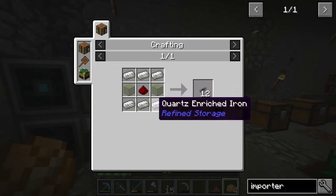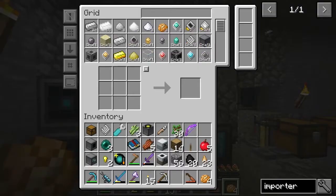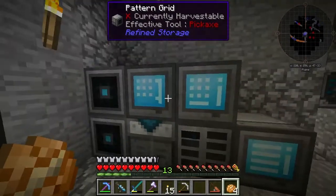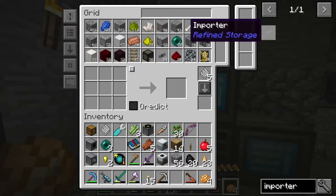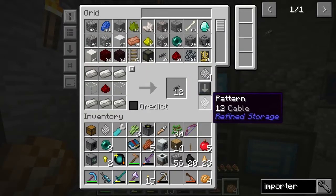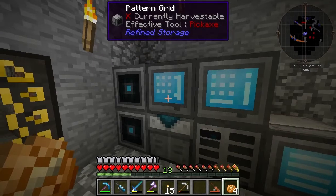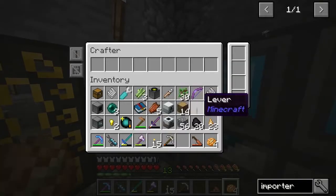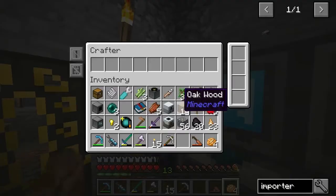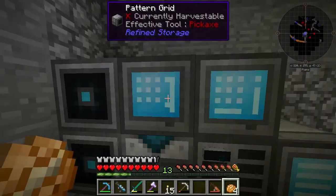Cable requires these items — pretty sure quartz and enriched iron were on the list. I put some stuff in the pattern grid anticipating this, so the cable recipe is sorted. There we go — that is a simple crafting recipe and that will go into the crafter. The importer is also just a simple crafting recipe.